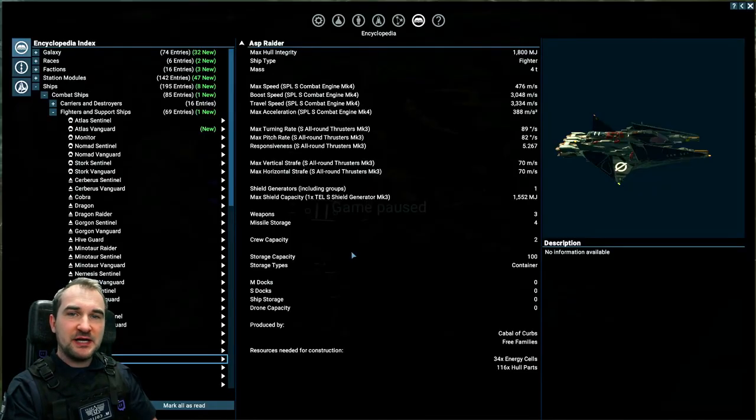The next one I'd really like to show in space, but I don't have the Three Families around. So this would be an Asp Raider. An Asp Raider has got the highest acceleration in the game, so it is a very good ship to fly around big objects — it accelerates really fast and it's very versatile.